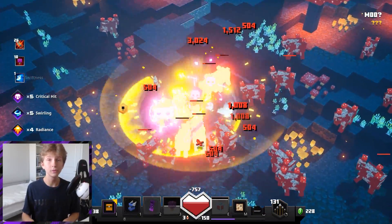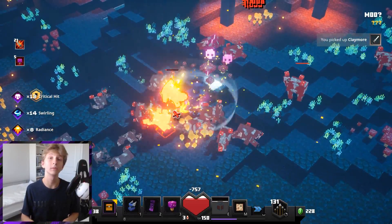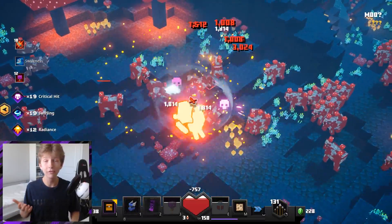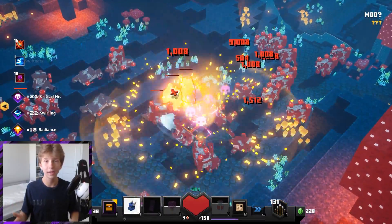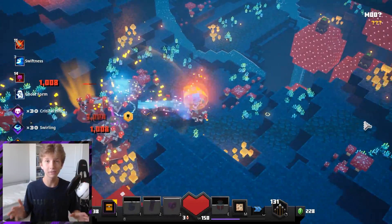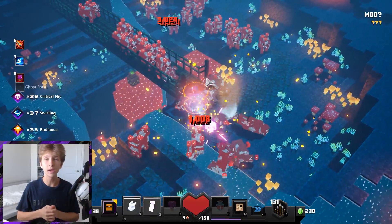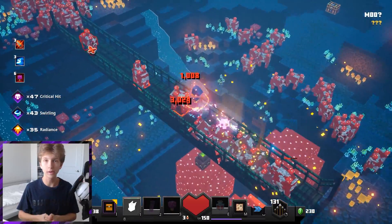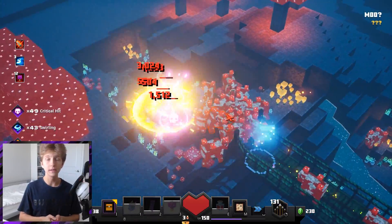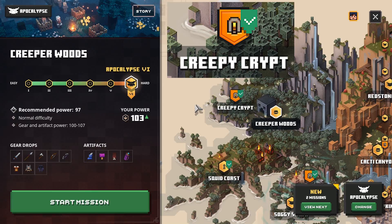Now getting into how to get every single item you need for this build in the most effective and optimal way possible. It is a journey to get all of the items, but it's pretty fun and really rewarding at the end. With all of these items, you are going to have to run dungeons at Adventure mode or higher unless I say otherwise — so make sure that you've completed Default mode before you begin collecting the items for this build. The first thing we want to do is get the Boots of Swiftness and Ghost Cloak at Creepy Crypt, so we need to unlock Creepy Crypt.